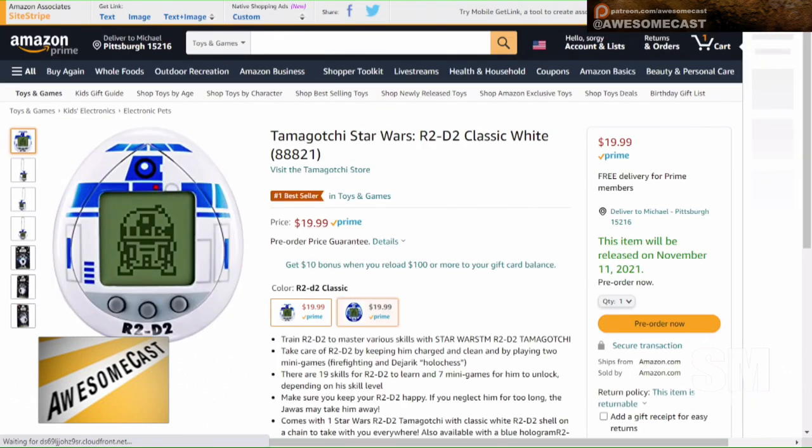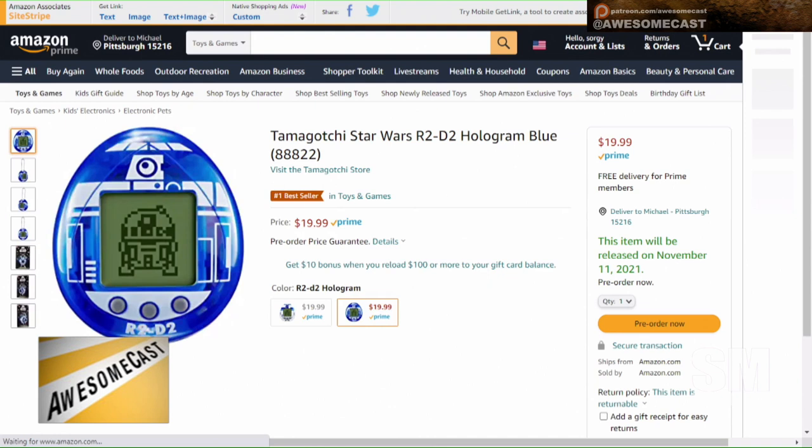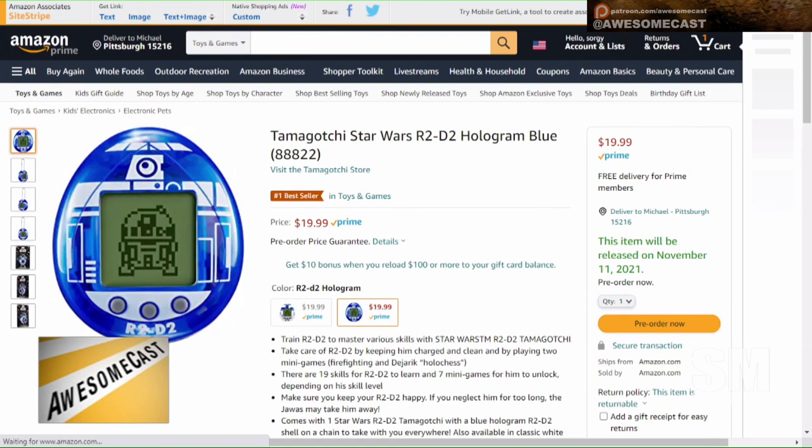There's a classic edition and then there's the hologram edition. That's on Amazon actually, where you can pre-order it. The release date is November 11th. So hop on that if you need your R2D2 Tamagotchi.